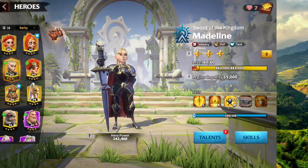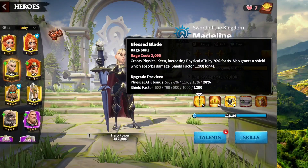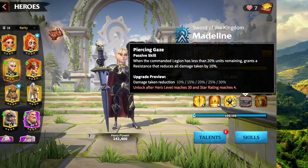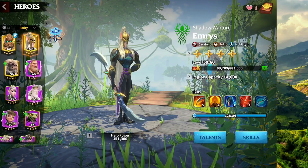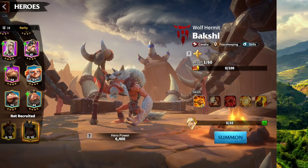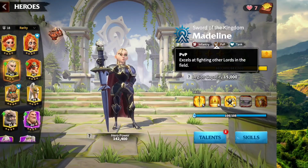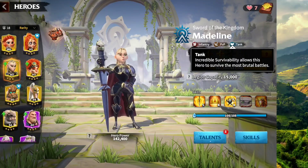Madeline is one of the best Infantry heroes in Call of Dragons and you should try your best to get her when she comes on the wheel. She can be used with any physical hero in the game, meaning you can pair Madeline with Nico, Emerys, Guanwin, or the new Bakshi as well. That is why Madeline is such an excellent hero, and she has so many talent tree variations that you can pick from.